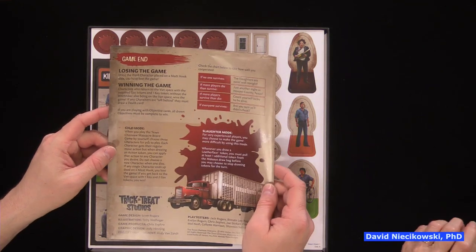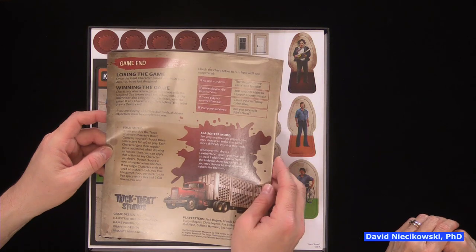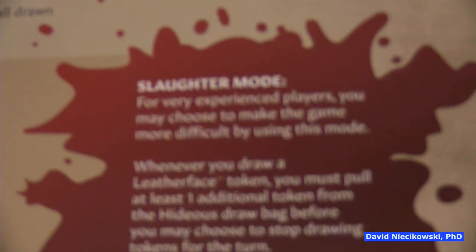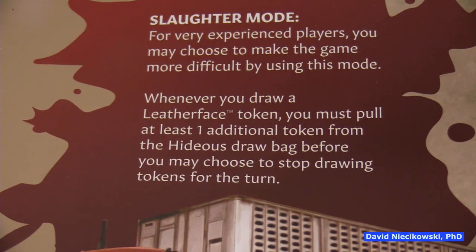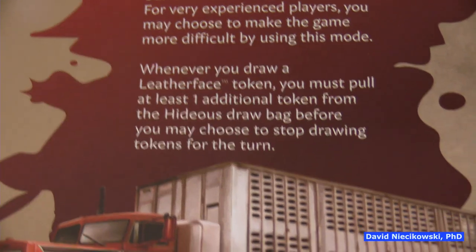The rulebook also covers losing the game, winning the game, solo mode, and slaughter mode for very experienced players. In slaughter mode, you may choose to make the game more difficult — whenever you draw a Leatherface token, you must pull at least one additional token from the draw bag before you may choose to stop drawing tokens for the turn.